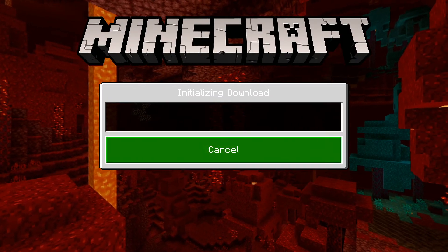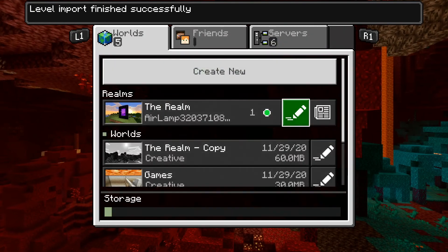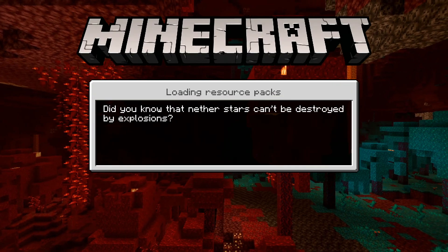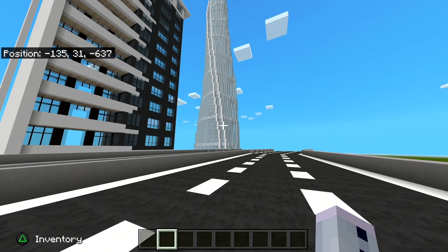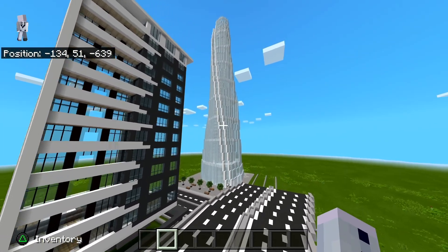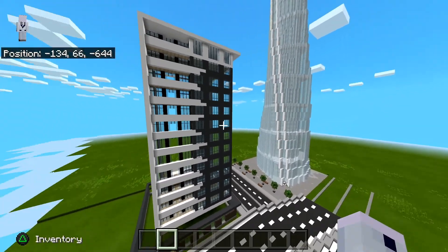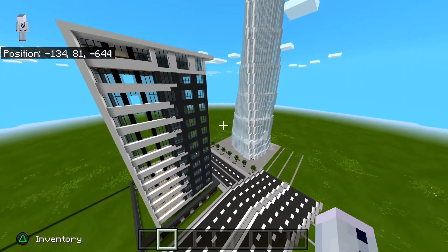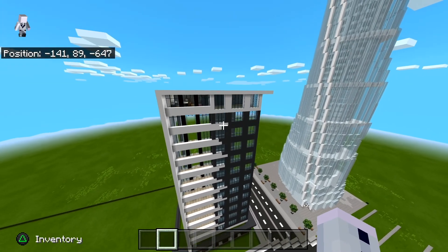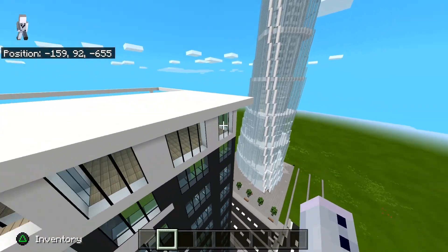This might take a couple of minutes, and then once the world is done, you just press let's go and you can now start it up on your own PlayStation or console. You'll spawn in on your new world and, as you can see, it's the same world that I had on the computer. You can get rid of the realm so you don't need that anymore, and you can just enjoy yourself on your new world.